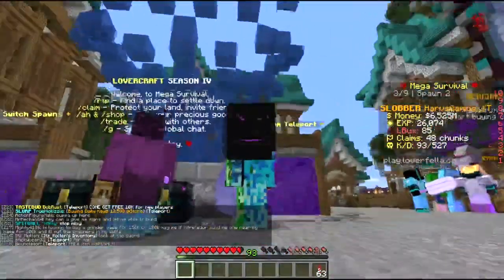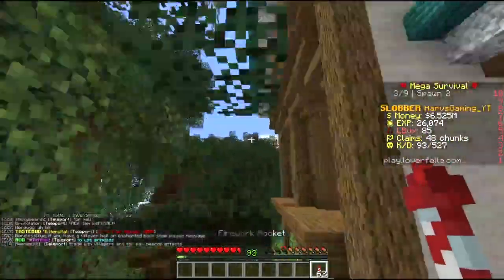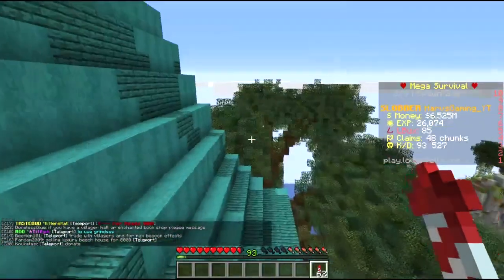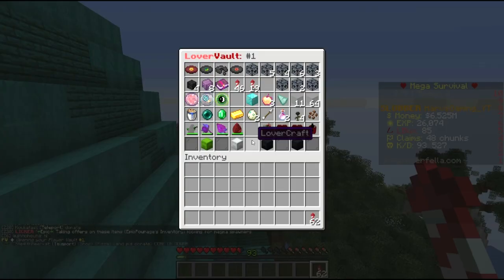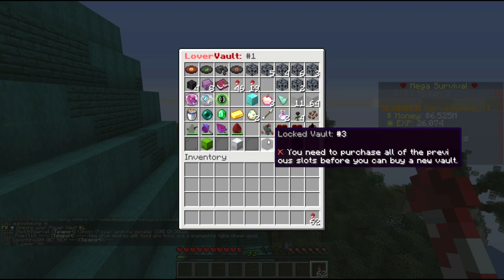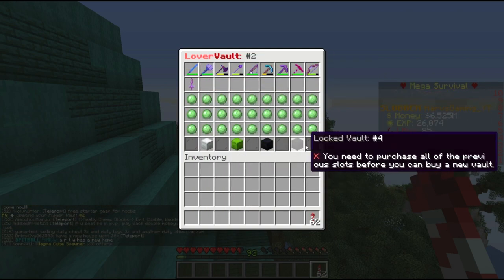Next we are going to look into how to use the PV slash ender chest. If you do slash PV, most likely you only have a couple of slots unlocked. I have unlocked more and I will show you how to do that. You unlock these slots as you get more — in one vault you have four, and everyone starts with that.